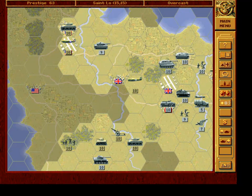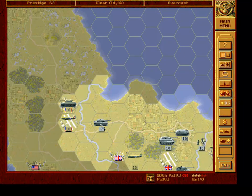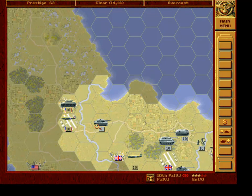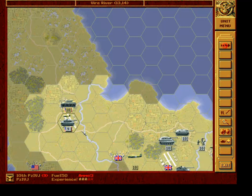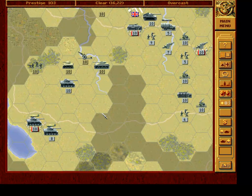I would like to take over this non-victory objective and this one also. Our tank is in pretty good shape — three stars of experience. Attack values are comparable to this American anti-tank. We need Prestige. We'll take over this airfield immediately. If we attack three-three but with an entrenchment of seven, we will not risk it.